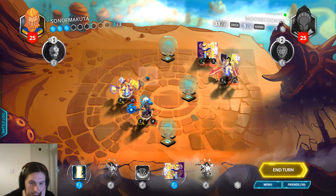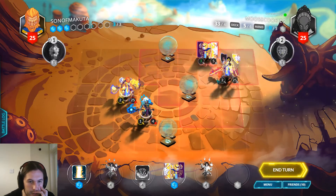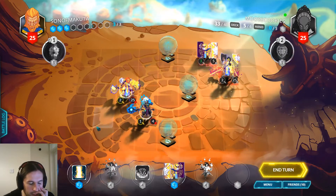What can they do with five mana? They can attack something — Sunforged Lancer heals — so we'd like to not let them do that.